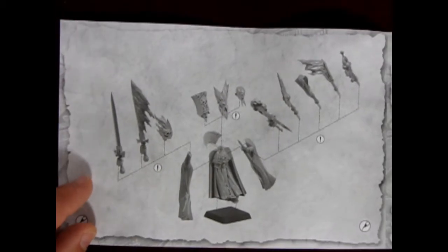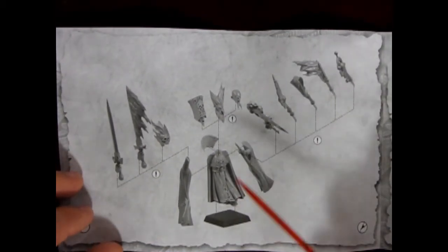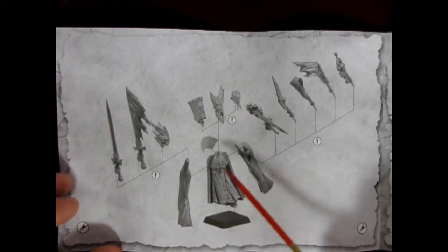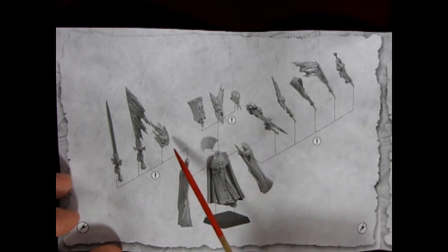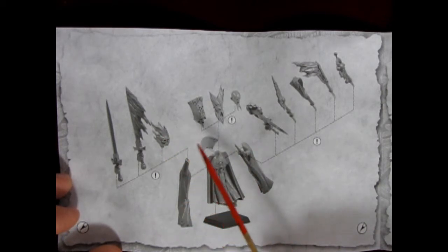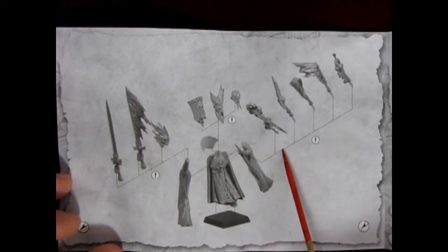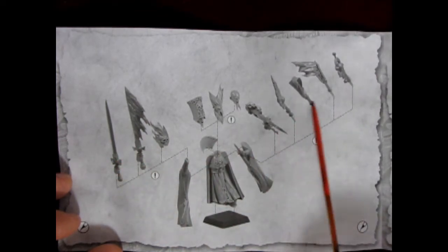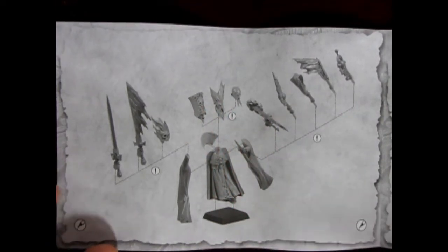As we open this up, we can see one style of wizard we can build. This is body A going together — get the high collar in the back. You have your options of either a flaming ball, a sword, a fiery sword, a regular sword, and then on this end, various different wizard staffs and choices of different heads to go into this body.